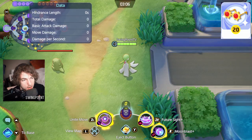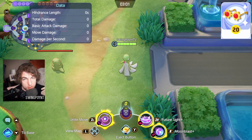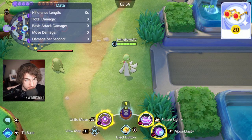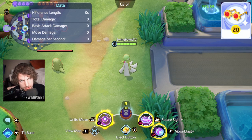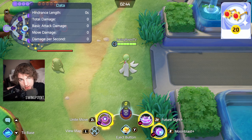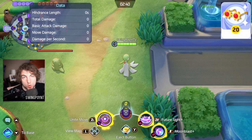This is where item synergies get really interesting. If you use the Wise Glasses combined with the Choice Specs, that's going to make your Choice Specs a lot more powerful, because you're adding straight to the base value of Gardevoir's Special Attack. So if you have an extra 5% on your Special Attack, that 1,001 turns into roughly 1,051, which gives the Choice Specs a higher value to work off of.